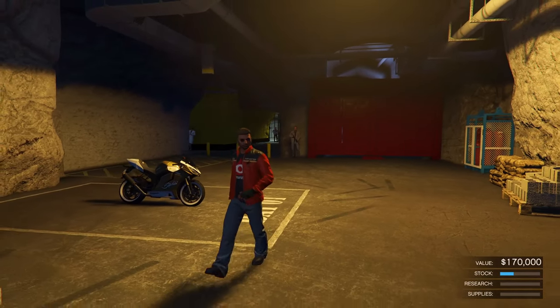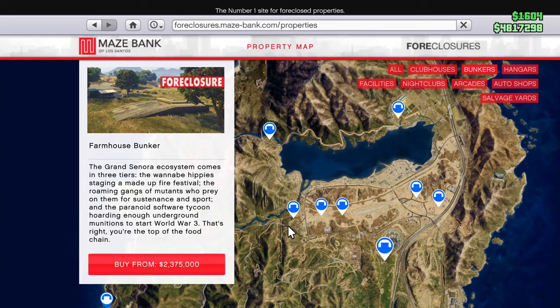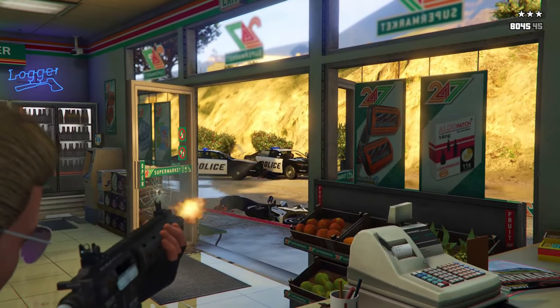But if you don't want to purchase that one, you can also purchase the Lago Zancudo or the Farmhouse bunker, as these are the closest to the city. Once you choose one, you'll get lots of extra things to add.